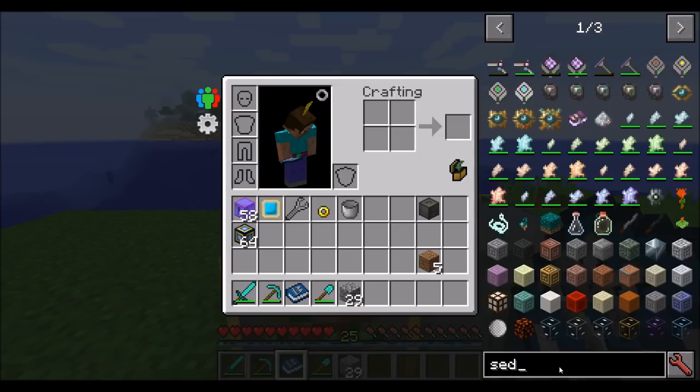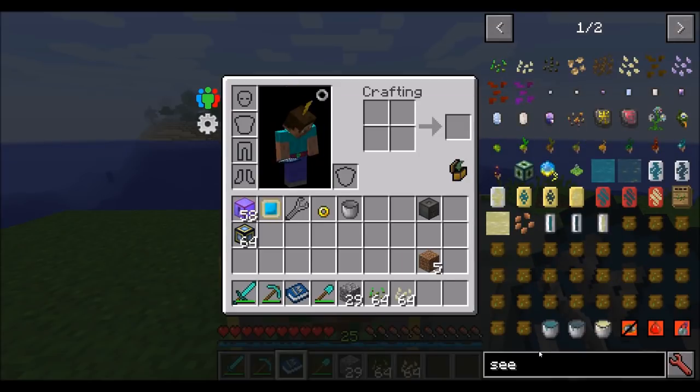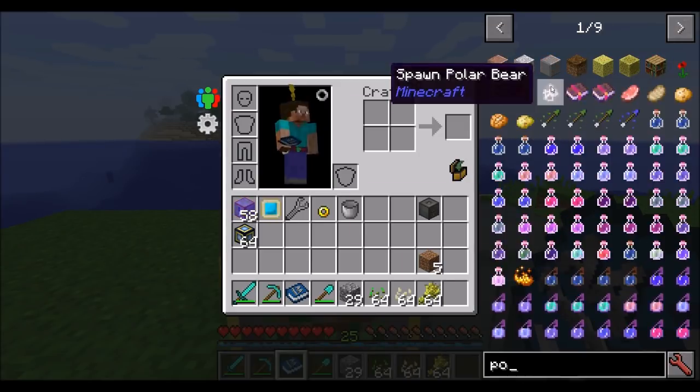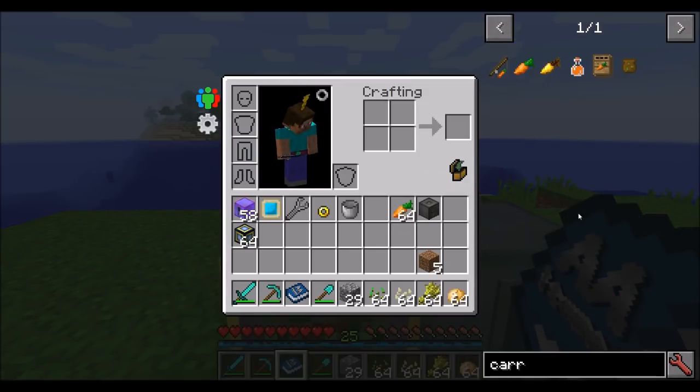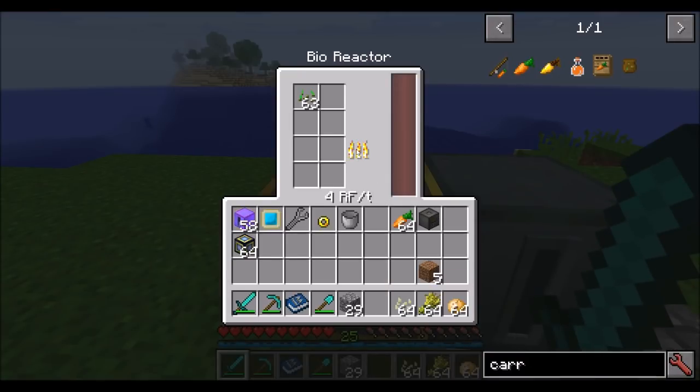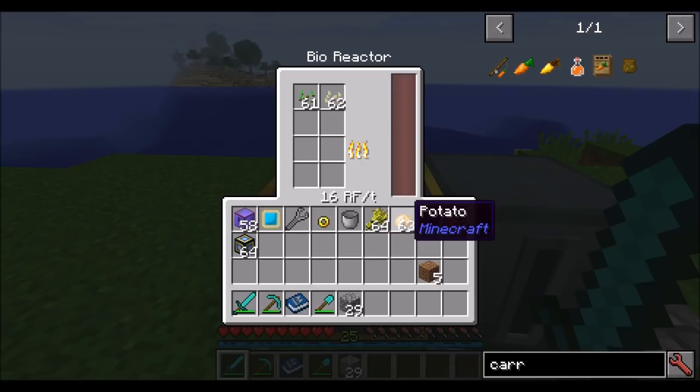Let's get a few things — some seeds, pumpkin seeds, wheat, potatoes, and carrots. Throw seeds in there: right now we're generating 4 RF a tick. Throw in another set of seeds, plus carrots, wheat, and potatoes — the next time it runs its burn, it's going to use all of them and we'll get 64 RF a tick. So variety definitely adds to this. With four different types of items we're getting 64 RF a tick; with two different types we're getting 16.